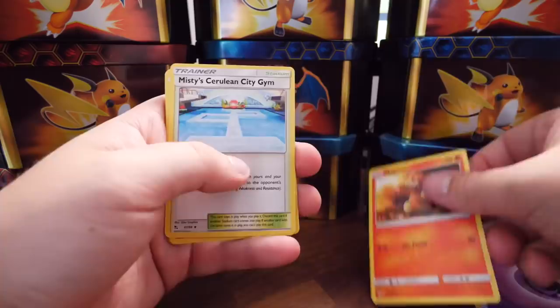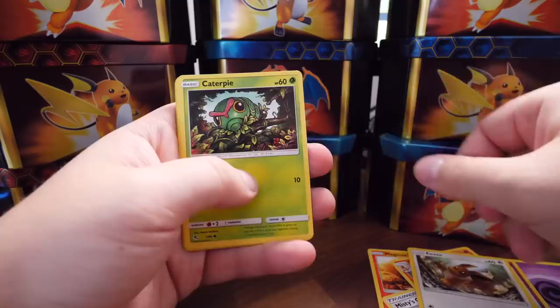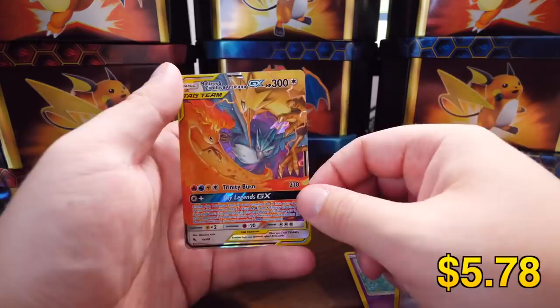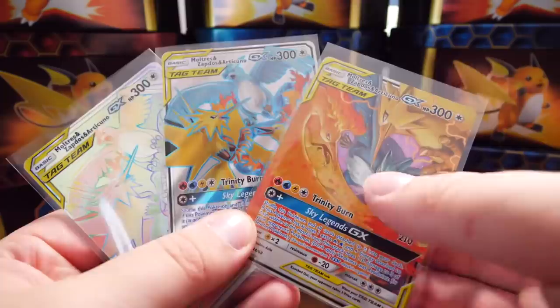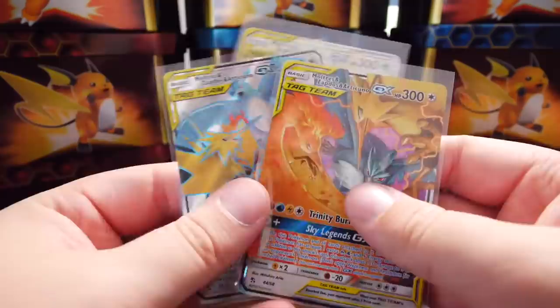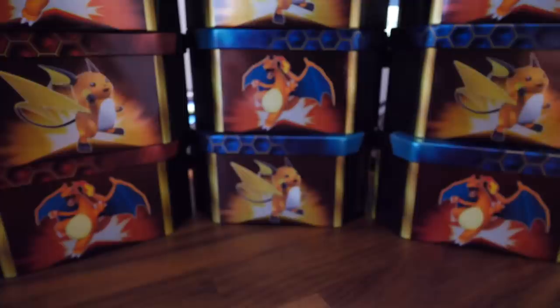In this pack we've got Magmar, Misty's Gym, Charmeleon, Jigglypuff, Eevee, Caterpie, Paris, Ekans, Giovanni's Exile, and damn — again, we have Moltres, Zapdos and Articuno. So we now have the whole collection of this card, which I'll show you guys now. That's all three versions of this card. In order of rareness: you have this one, then this one, then this one. So yeah, it's nice to get all three, but I feel like if I get those, it's in place of a potential shiny card, so not the best — but we'll keep going.